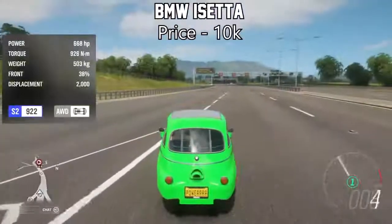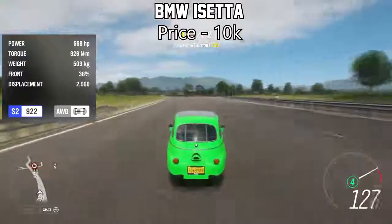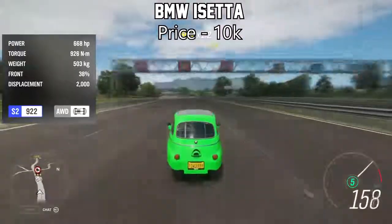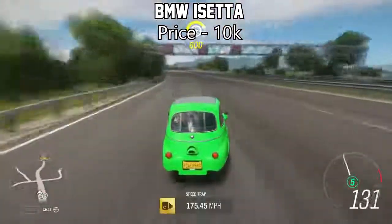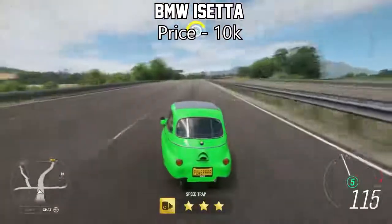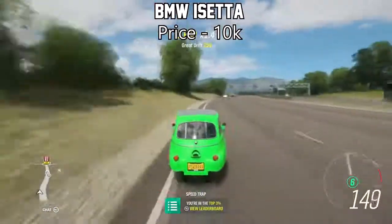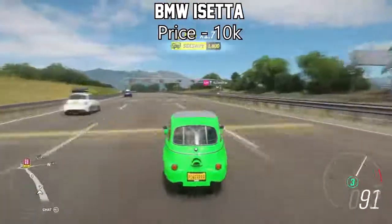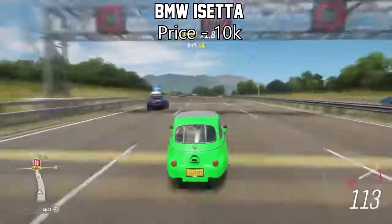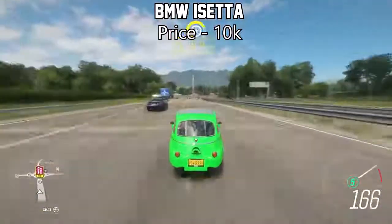The next one is actually the strangest one on this list — the BMW i8. This thing is unbelievable. The BMW i8 will only set you back about 10,000 credits in the auction house, and with an engine swap and a fully upgraded engine, this thing will peak at around 600 horsepower, which gives it some insane acceleration considering how light it is. Even on the drag strip, this thing will outrun some supercars. It is that insane.